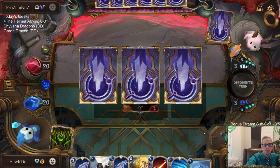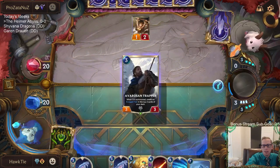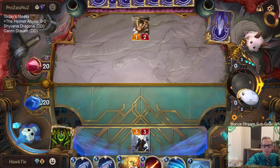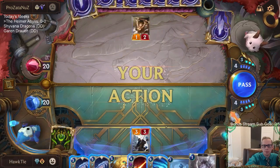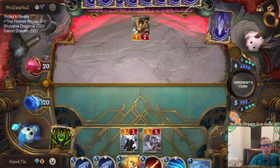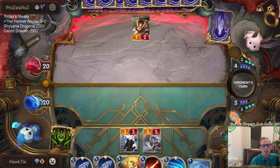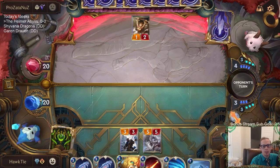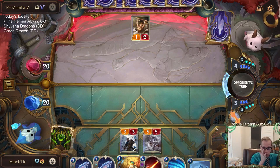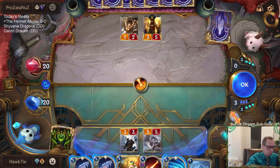I've seen a lot of people playing the Leona/Aurelion Soul deck. This is new — when people invoke you can now see the three cards. I've been seeing a lot of people play this Leona/Aurelion Soul deck with Zoe added in. I don't really know how they have the champion split, but I'd certainly assume not three copies of Aurelion Soul — probably one copy of Aurelion Soul and two or three of the others.